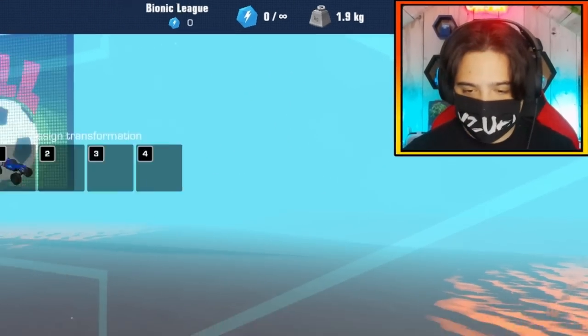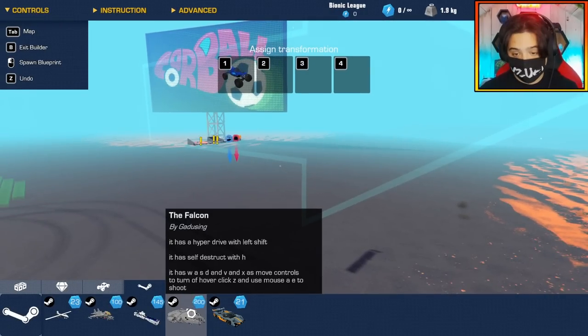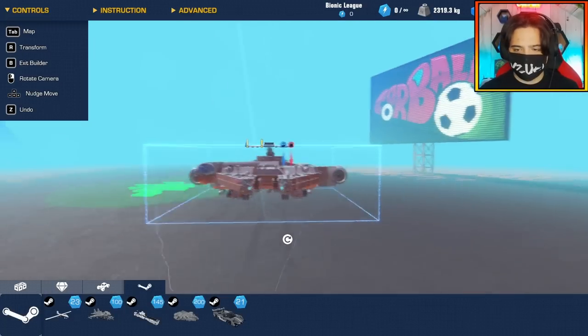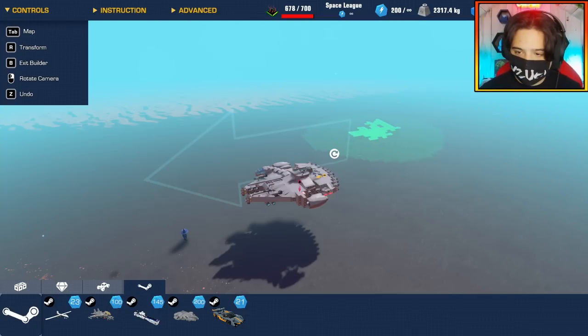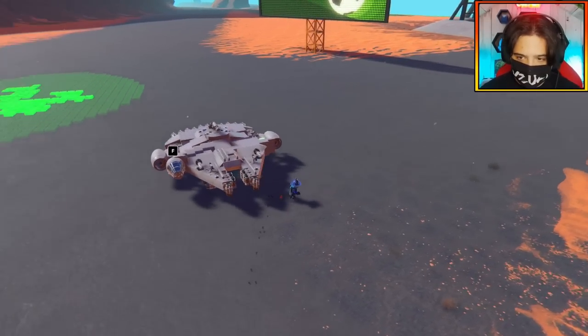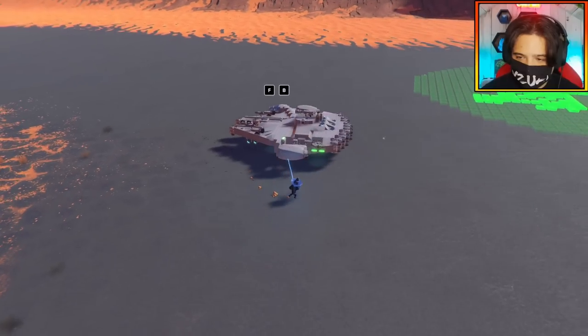Moving on to the next one. We have the Millennium Falcon by Gad Doosing. It has a hyperdrive with left shift and a self-destruct with H. Pretty standard controls. Apparently this has a hyperdrive and I don't really know what that means. Let's spawn the Millennium Falcon in. It looks really good. We've got these two large jets sticking out the side.